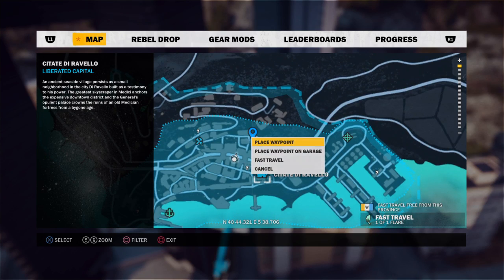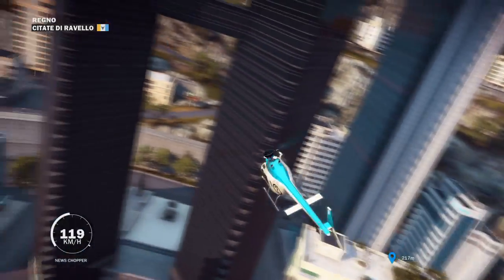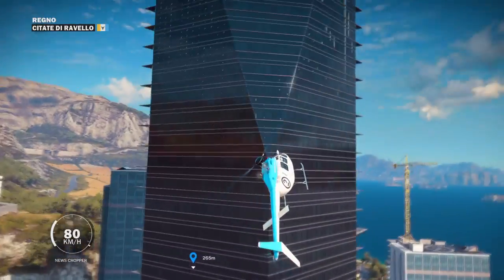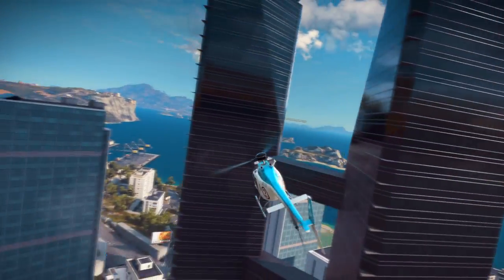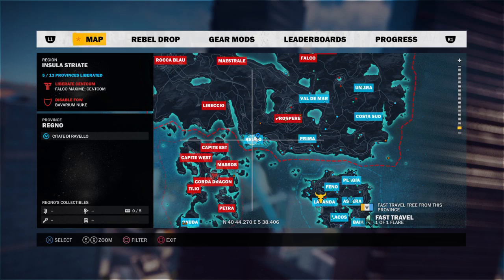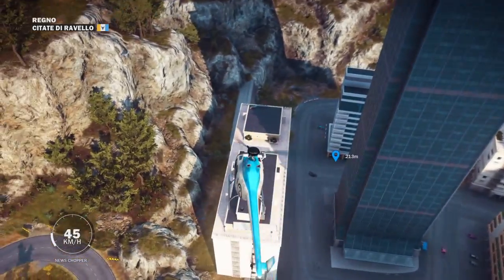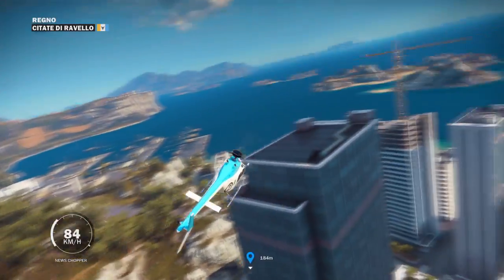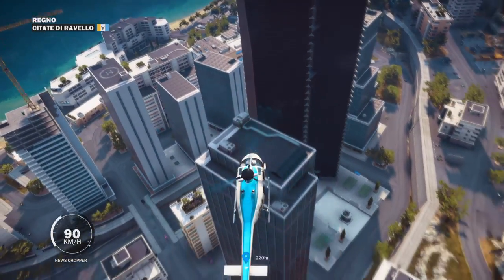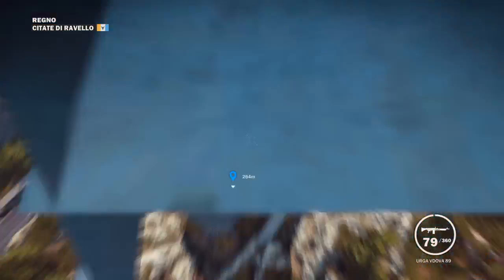What you do is go to this part of the corner, go to that building. I'm taking a chopper because I do it in style, fashionably. It is in Cetate di Ravelo, the largest settlement in the game. If you don't know where that is, it's in the province of Regno, right next to Prima on Insula Striate. That's probably enough information to figure it out.